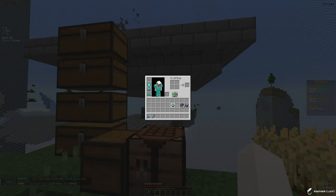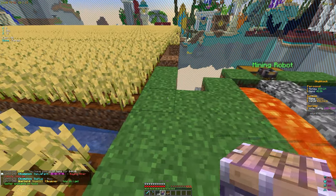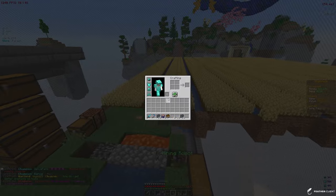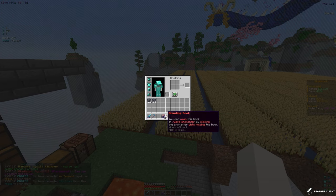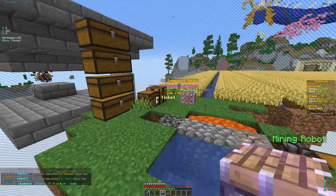Before we get into that, I want to open up these airdrops first. Opening the first one — we got six Tempest keys, 12 Storm keys, and 16 IDs, so we'll definitely take the IDs. Let's place down another one and open it.